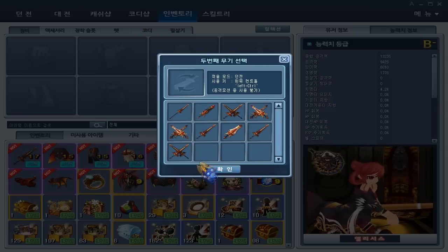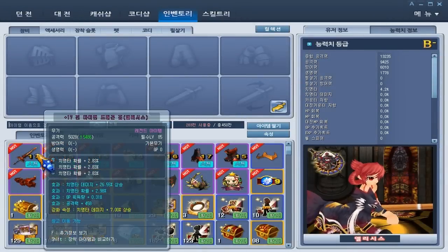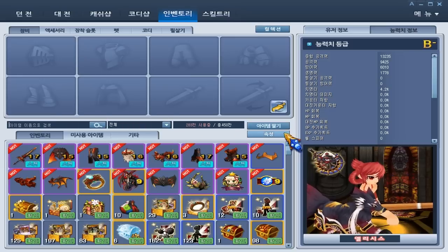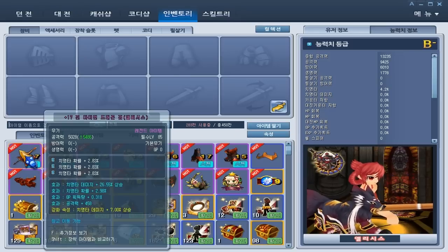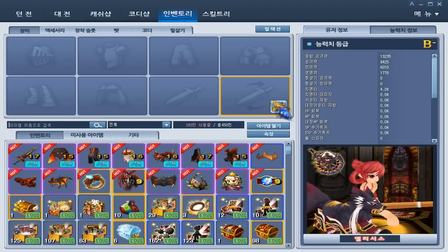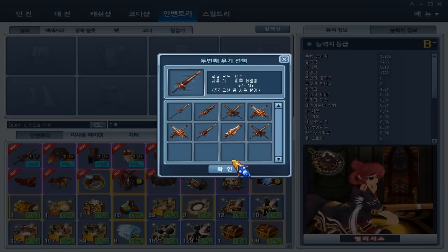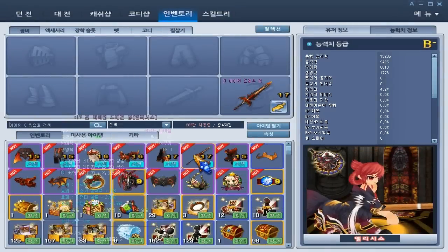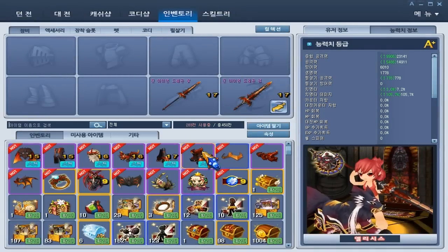So first off I have a sword at level 17. I use three critical cards — they each give 2.83%. The sockets are critical damage, crit attack, and unfortunately GP, but I don't feel like wasting a bunch of GP resets, so I'm keeping that as is. The Wipe is the same thing except instead of GP it has special attack, and three Burka's cards, so that's about 70 to 75% crit damage.